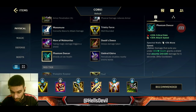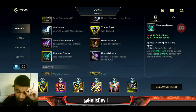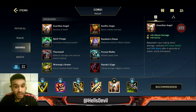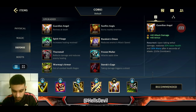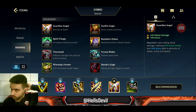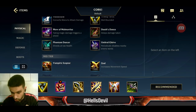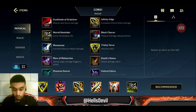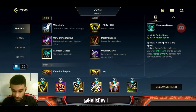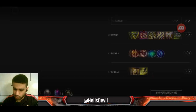You can also get Phantom Dancer as a later item. I only recommend Phantom Dancer if the enemies have a lot of diving and you want more damage, because Phantom Dancer deals more damage than Guardian Angel but is riskier. It does give you a shield, but Guardian Angel has way better survivability. So if you want a lot of damage, get Phantom Dancer instead of Guardian Angel. If you feel like you have enough damage and just want the survivability, get Guardian Angel. That's basically how you build Corki.